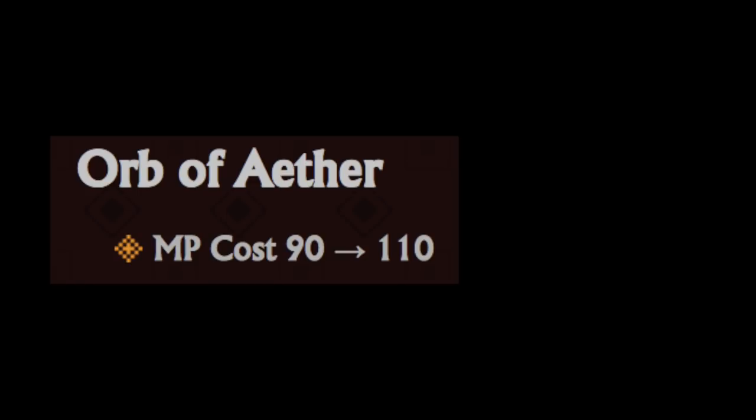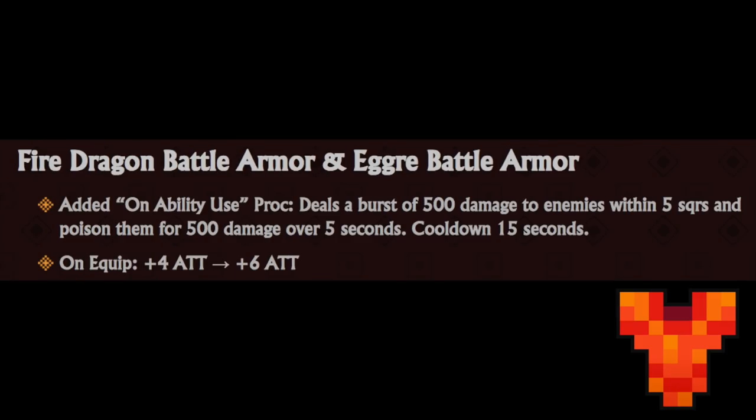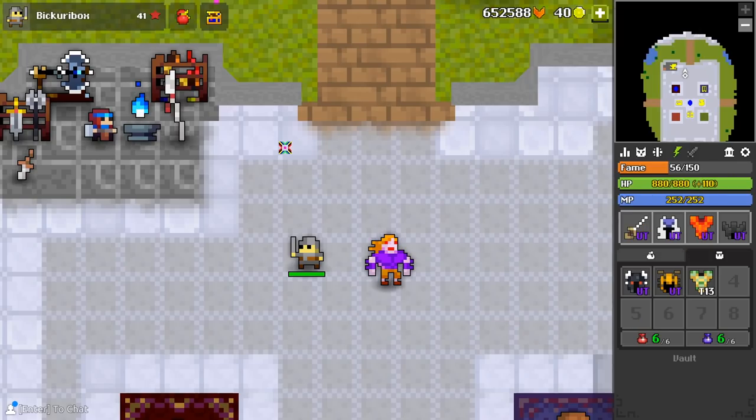Orb of Aether MP cost went up by 20. Fire Dragon Battle Armor now gives you 6 attack, and on-ability-use deals 500 damage to enemies within 5 squares and poisons them for 500 damage over 5 seconds - but this has a 15-second cooldown. Just a straight buff, so I can't really complain.